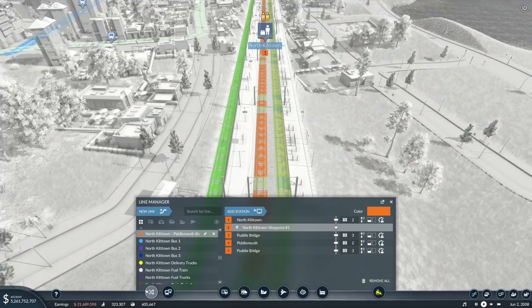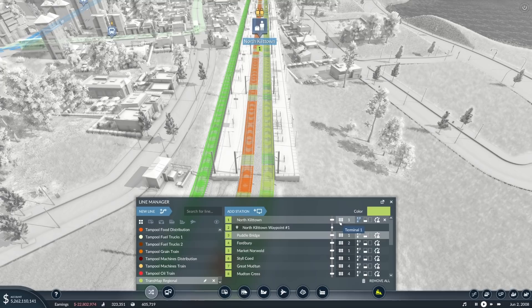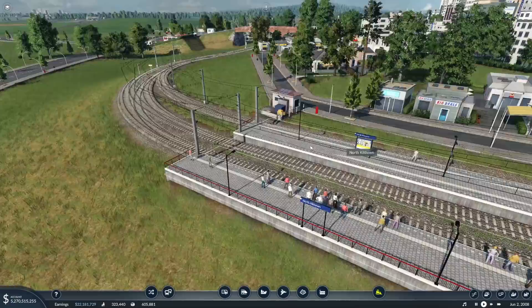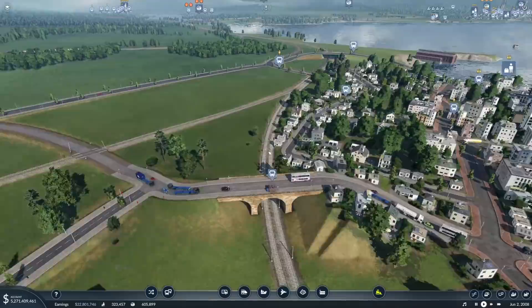If we go into the terminals section, you can see Transmap Regional is on platform one. There's also this little feature — if you click it, you can select what alternative lines you want it to use. We can't change platform one because that's its allocated platform, but it can also use platform two if platform one is blocked. It can't use platform three because otherwise the waypoint has a strop.